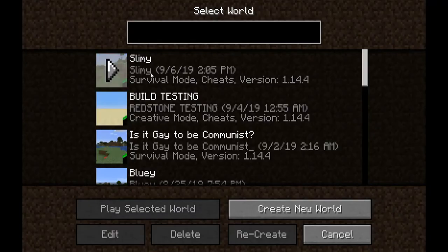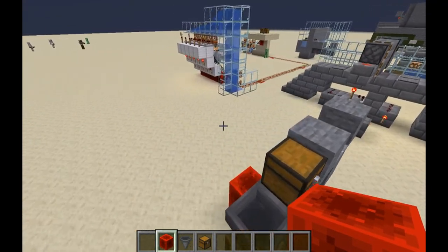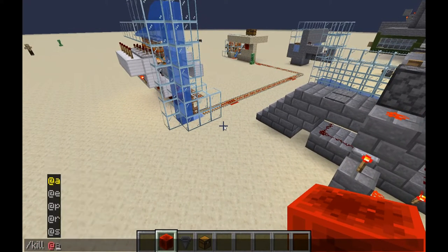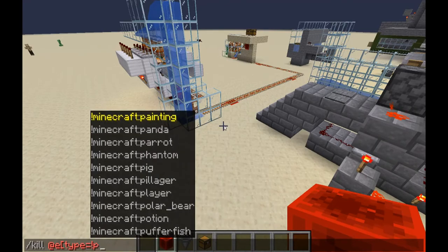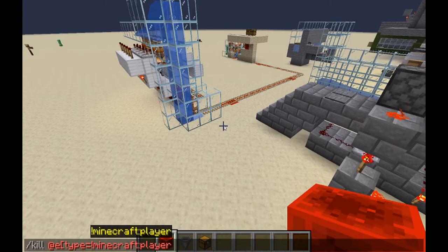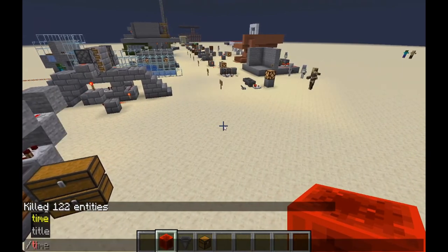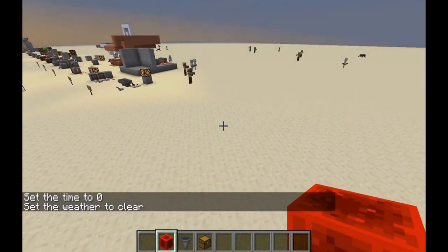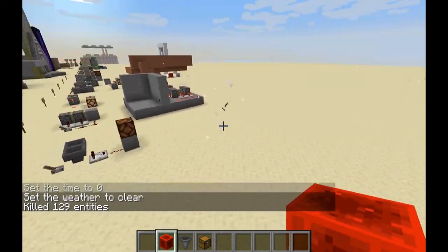I know just the thing to do — I have my build world where I test all my builds. It's a little laggy right now. Let me clear entities — type does not equal player, there we go. Kill everything else, I'm fine with that. Oh my god this world is a mess. Okay, we're ready to build.